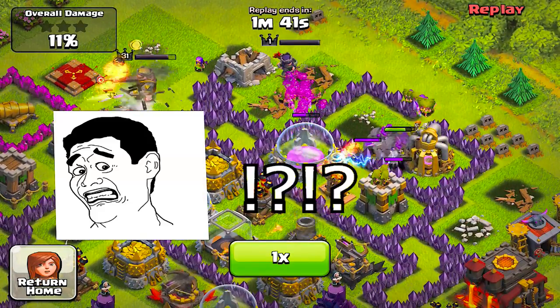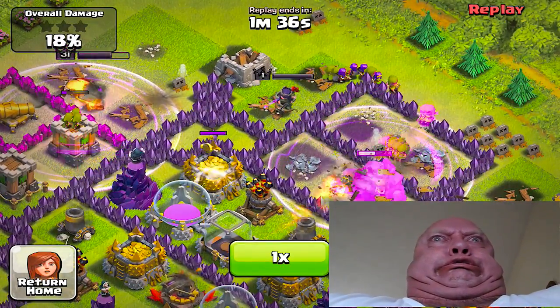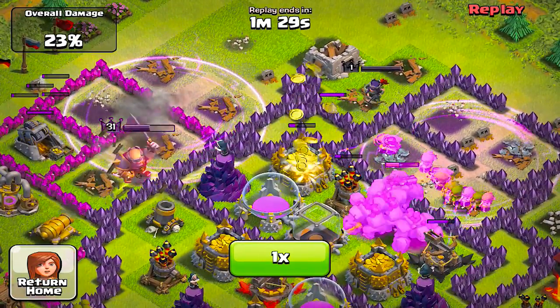I've been trying to get the King in there with them, but that didn't work out. So the King just went around doing his own thing. Luckily I was able to one-shot all these buildings real quick.